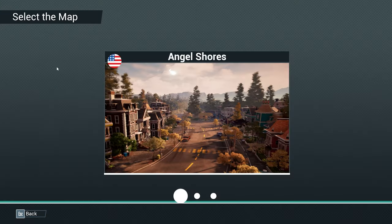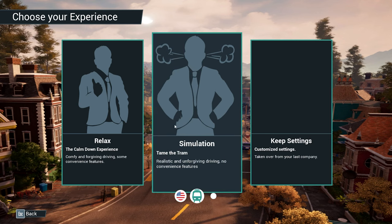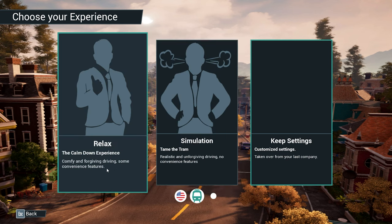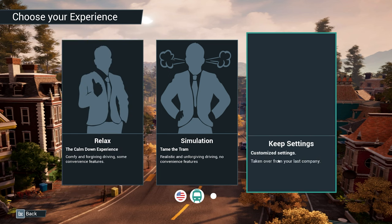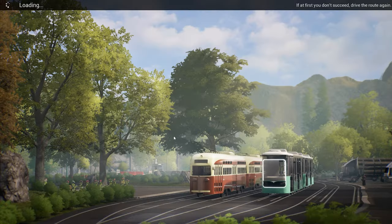Anyway, let's go to new game. I don't know if there are any other maps available at the moment — I can't change these other dots. We'll just go Angel Shores. Calm down, comfy and forgiving driving, some convenience features. Let's go simulation — why not. I'll name it USA Dreams. Story mode — let's accept this company setup.